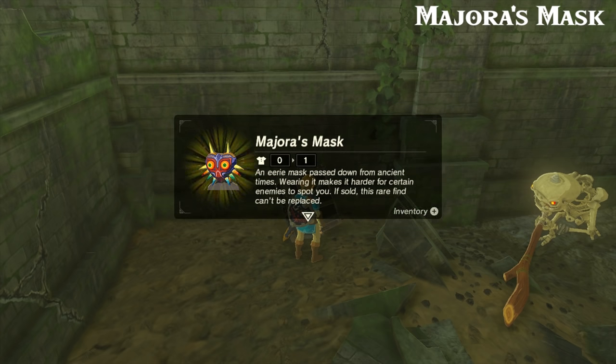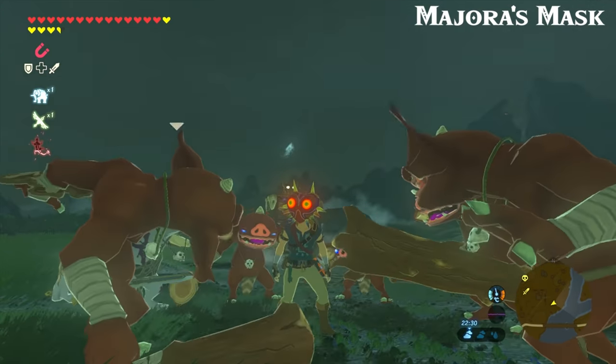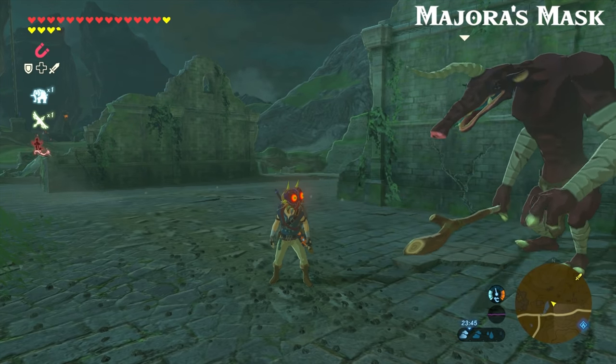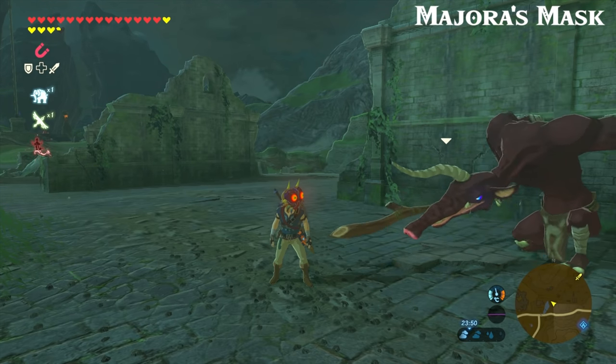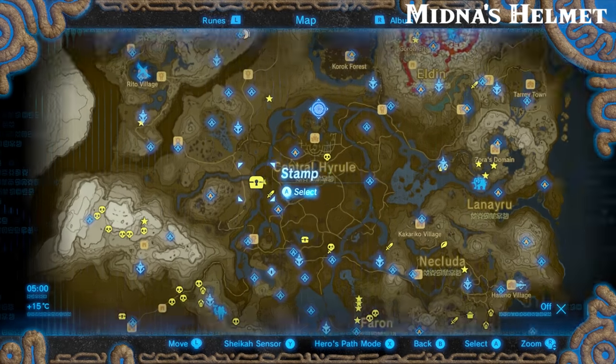Wearing it makes it harder for certain enemies to spot you. What that means is when you have this on, normal enemies such as the goblins, moblins, lizalfos, and stalchildren will not attack you — a very similar effect to the monster masks that you can already find in the game. It should be really useful, especially for a new master mode playthrough.